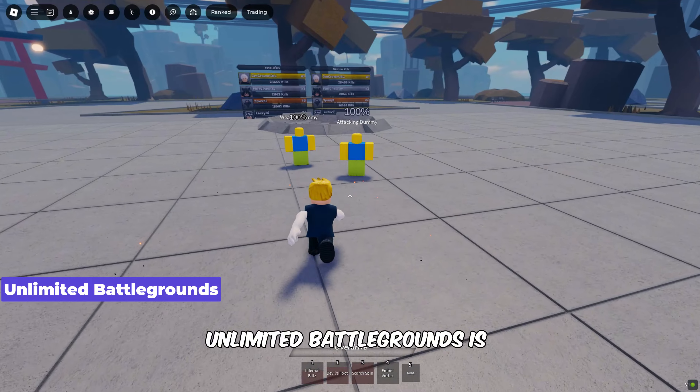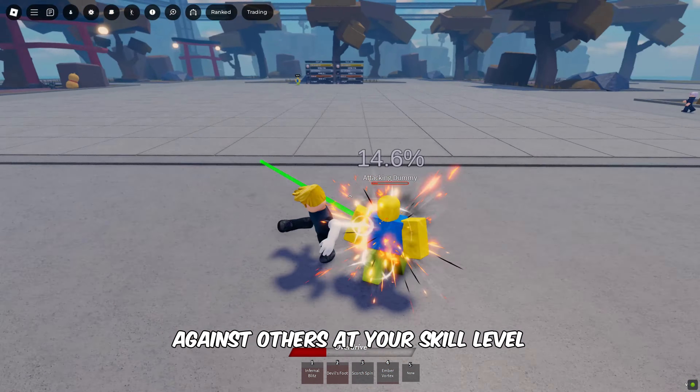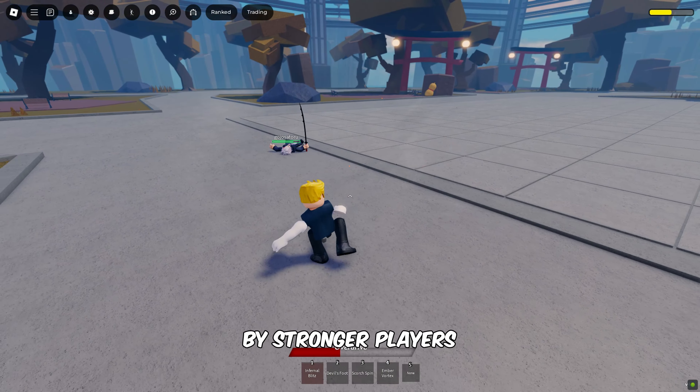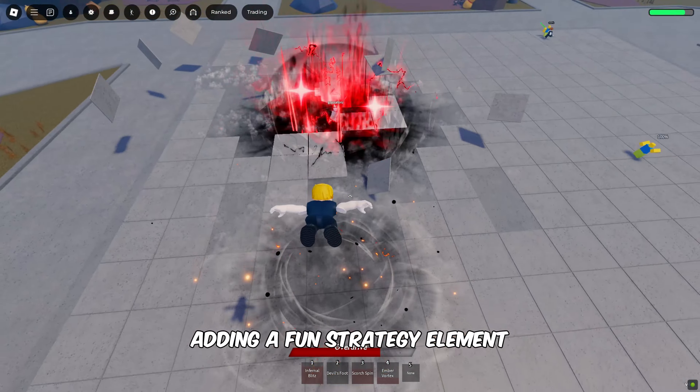Unlimited Battlegrounds is like Strongest Battlegrounds but has some unique features. The game has ranked lobbies where you can play against others at your skill level, which helps you get better without getting overwhelmed by stronger players. There's also a trading lobby where you can trade abilities with other players, adding a fun strategy element to the game.